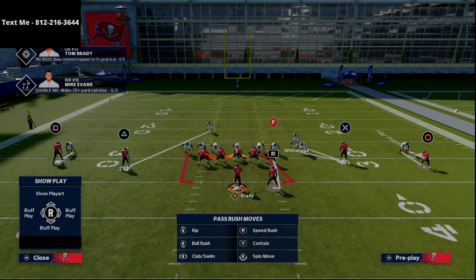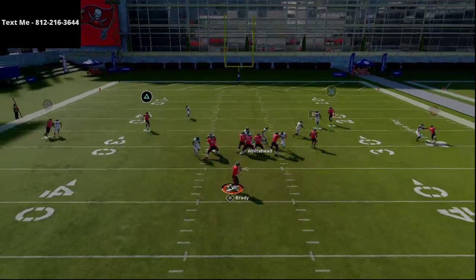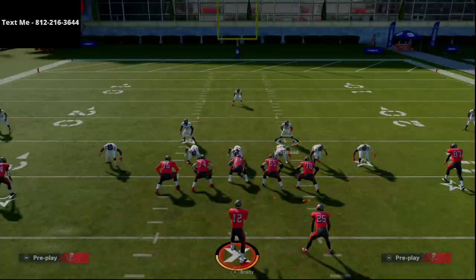If you're facing a spread formation, 3-4 bear can still be good. You just need to make sure you're watching out for the seam routes because that's what they will go to. Right there, there's the pressure off that left edge — that's pressure left.